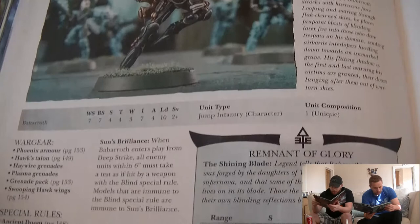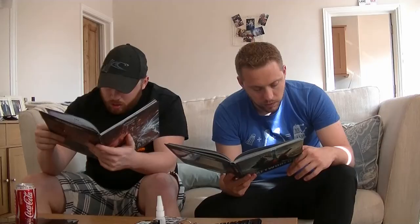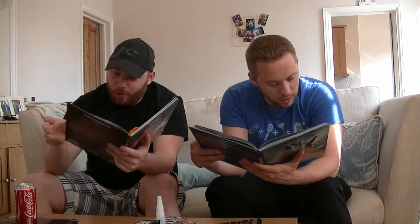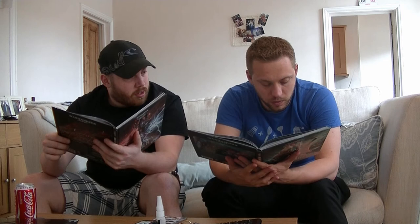Same stats. He's got Phoenix armour, hawk's talon, haywire grenades, plasma grenades, grenade pack, swooping hawk wings. Ancient doom, battle focus, eternal warrior, fearless, fleet, herald of victory — a unit containing at least one model with this special rule does not scatter when it arrives from deep strike. Hit and run, independent character. He has Sun's Brilliance: when Baharroth enters play from deep strike, all enemy units within 6 inches must take a test as if hit by a weapon with the blind special rule.